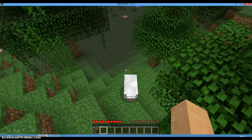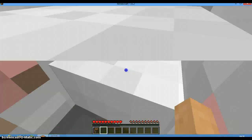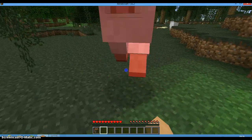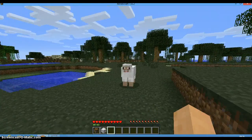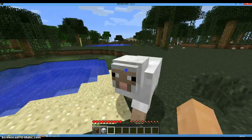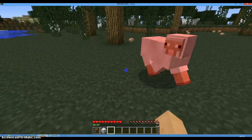Here are some animals — this is a sheep. If you don't have iron on the first day, which I highly doubt you will, you can't make shears, so you can't really shear the sheep. So you just have to kill them to get some wool for a bed and stuff.